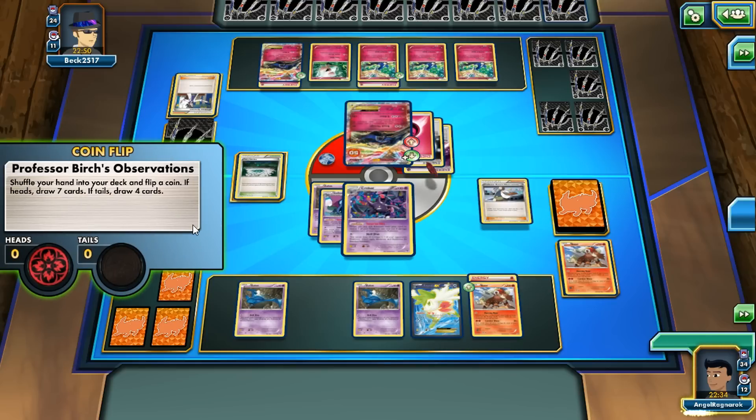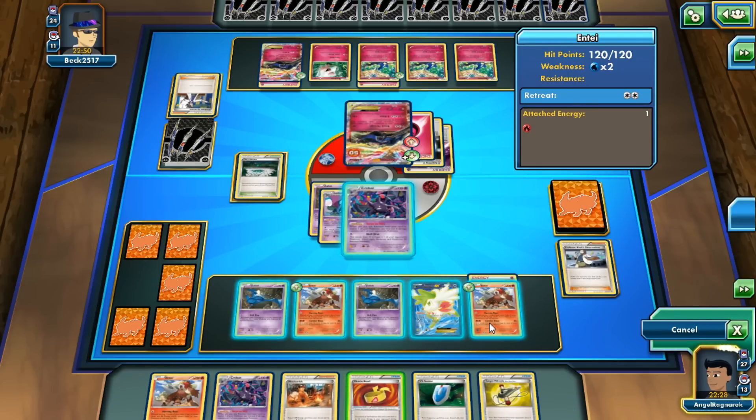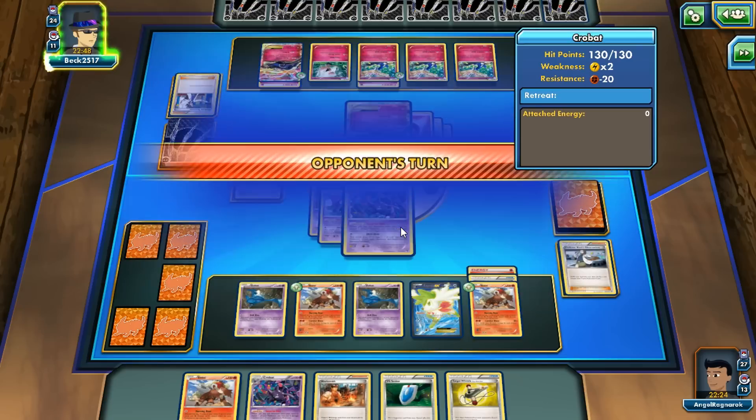I'm just gonna Birch — hopefully I get a hit. I get a hit, yeah! I get another Entei and a Muscle Band. I'm gonna put it onto my active and I also get a Blacksmith. So I'm just gonna go ahead and leave my Crobat in the active spot — free retreat cost of course.